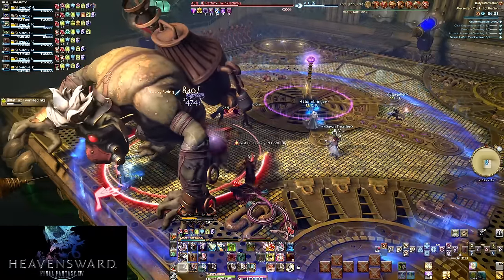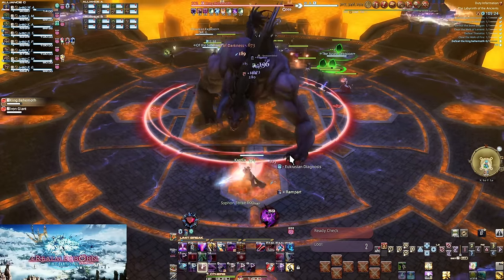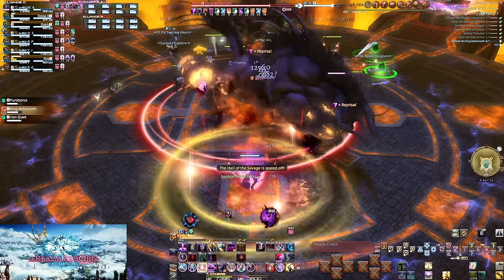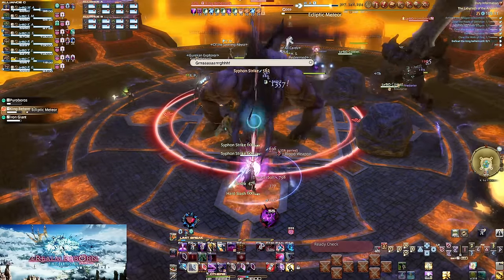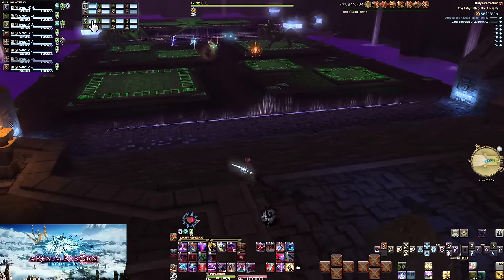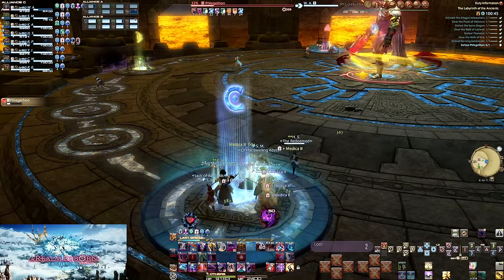Let's move on to 24-player content. There are three tanks now. The same rules for enmity apply — be the enmity leader for your party, but let one tank take control of main tanking. Who's the main tank is even more silent here; it's kind of just whoever goes for it first. It's not based on being in a specific alliance or anything. In a Labyrinth of the Ancients run, I kind of relegated myself as the main tank by accident — though I think that was the right call given what happened with the Iron Giants not being taken.